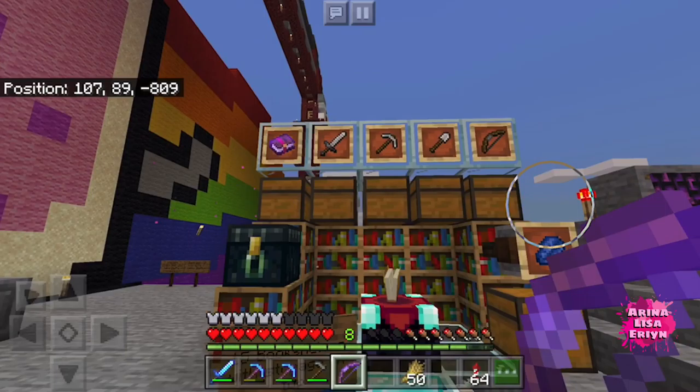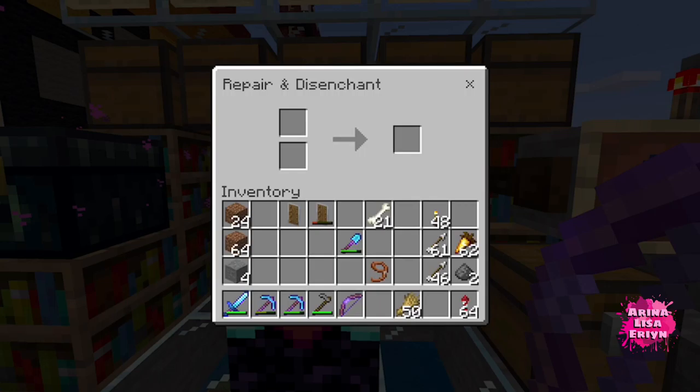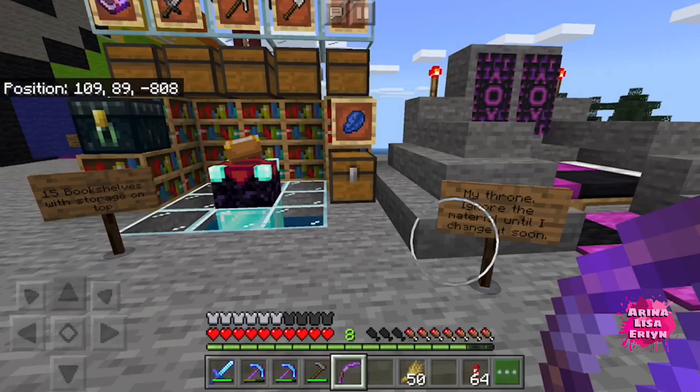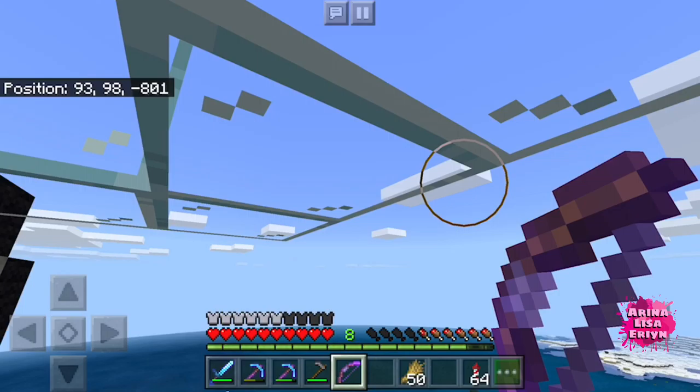On this side here we have my enchanting table with a glass floor and a diamond block — just for fun, it's decoration. I have 15 bookshelves here, no more no less. So I can put a chest here, and use this to disenchant like a wooden shovel or something just to strip its enchantment. And there's an ender chest and some storage space on top.